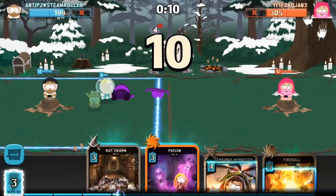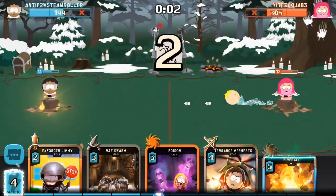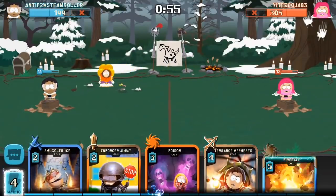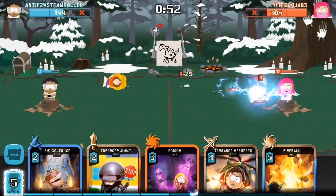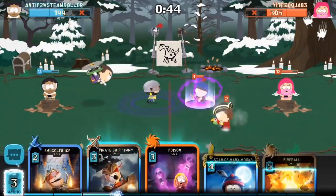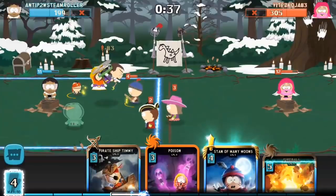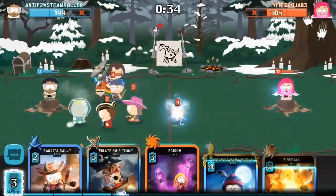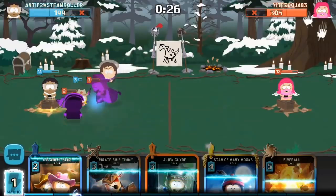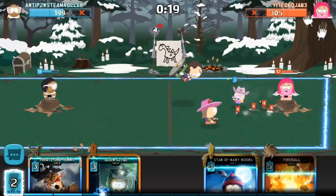I'm pretty sure he actually would have won the match if he played Stand of Many Moons more early. There comes the fireball — the fireball wasn't really worth it, but if you didn't have another answer, who knows. This Princess Kenny is always perfect — that's how you want to trade against her. Don't use Kenny adult and Timmy simultaneously — he might have actually been able to stop Stan's charge if he played Timmy first. The poison is perfectly fine.